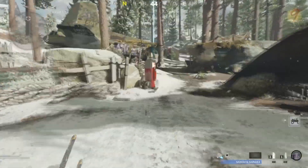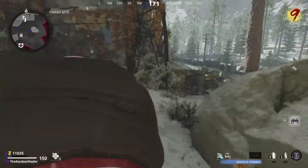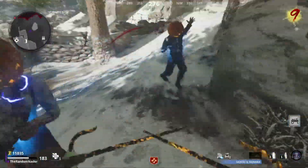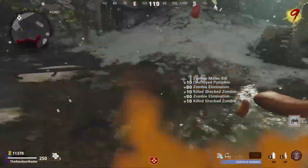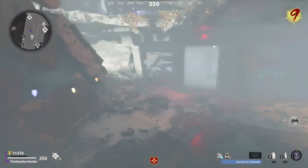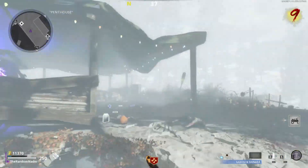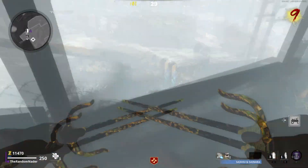So round 9 we're going to buy our first perk here. It is worth mentioning that you can't go down any time during this challenge. It would probably be a little easier to do this after round 15 or so once you've established some points and upgraded your weapon. But with the Haunting Event it makes it quite a bit easier.